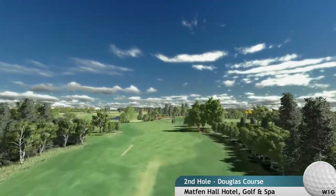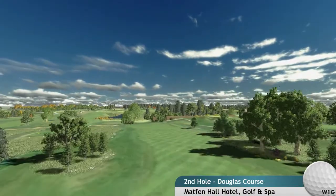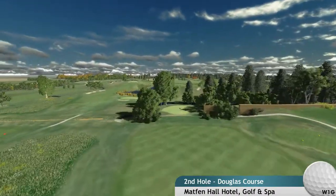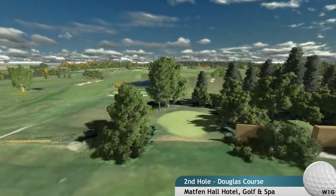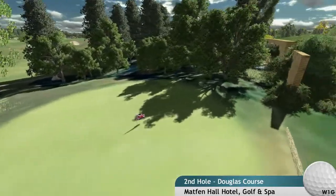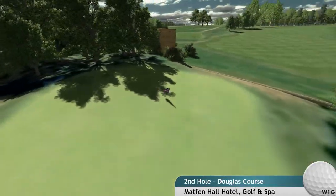The second is a very strategic hole. The tee shot required is about 200 yards, which should leave a nice full shot in from 100 yards. Any tee shot longer leaves a tricky shot off a downhill lie to one of the smallest greens on the course, which is guarded by the ha-ha wall at the front and a steep drop behind.